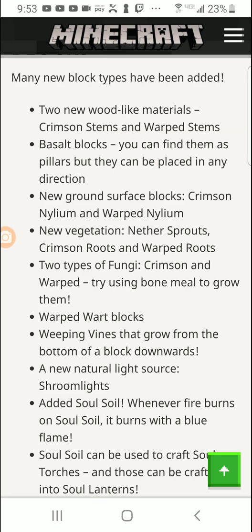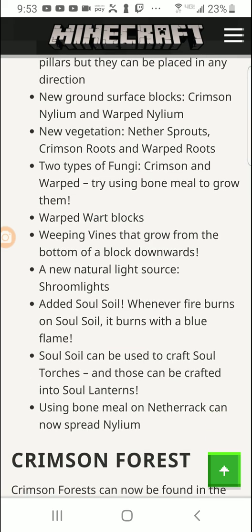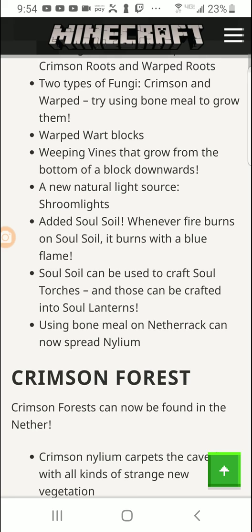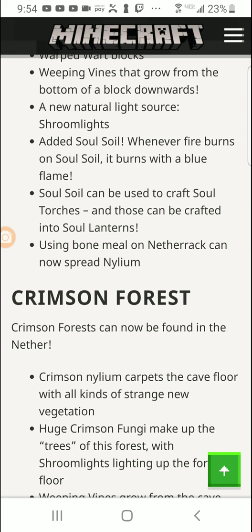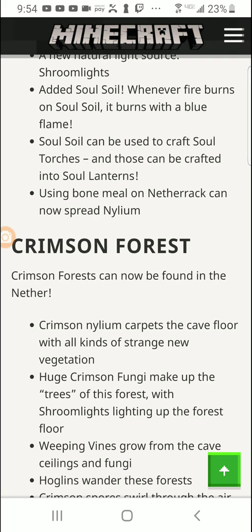New vegetation includes nether sprouts, crimson roots, and warped roots. There are two types of fungi — crimson and warped — and bone meal can grow them fast. There's a new natural light source, which is surprising given we already have torches, glowstone, and redstone lamps. Mushroom lights are pretty cool. Soul soil: whenever fire burns on soul soil, it burns with a blue flame. It looks really sick — literally blue fire, though when you catch on fire it's still orange, which doesn't make much sense.